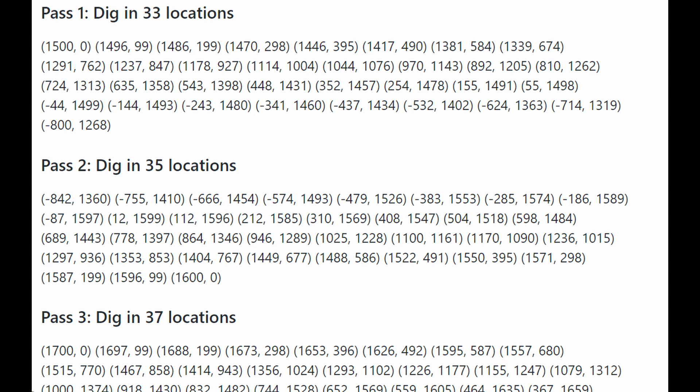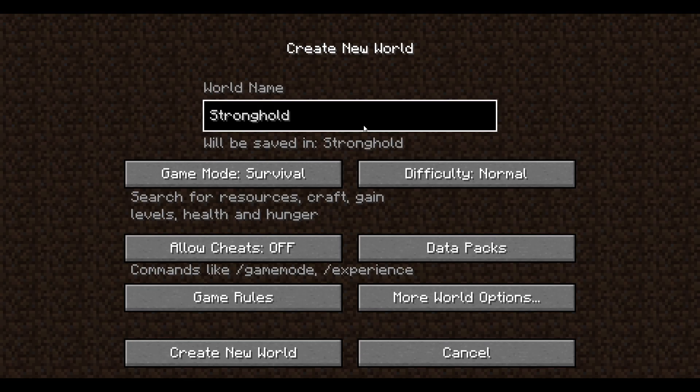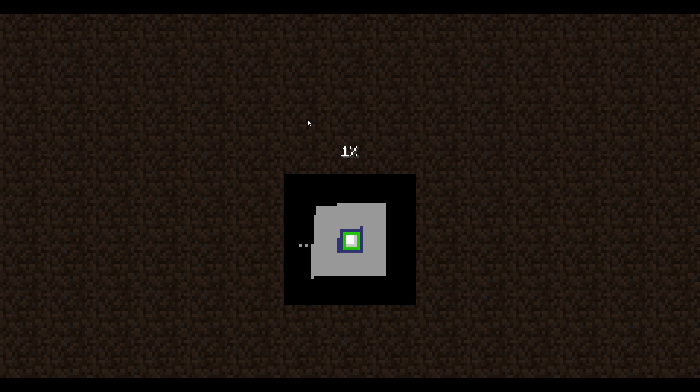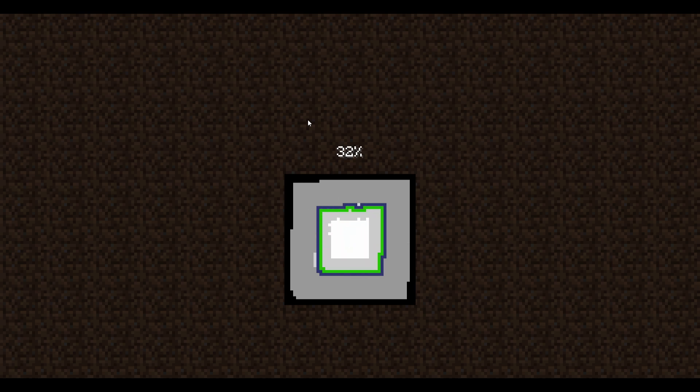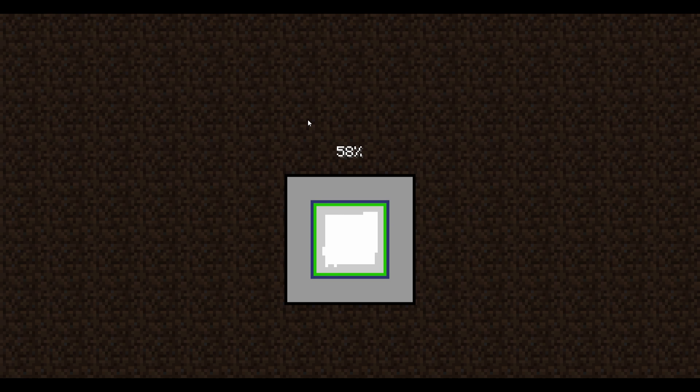To see the full list of dig points, click the link in the description to get to the page on my GitHub. So the first thing we're going to do is make a new Minecraft world just like normal, and as soon as we spawn it's going to be normal survival — gather wood, make stone tools, and once we have stone tools we'll start heading out to 1500,0.